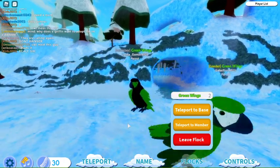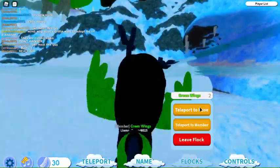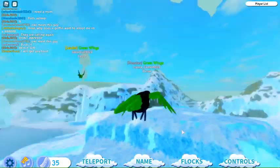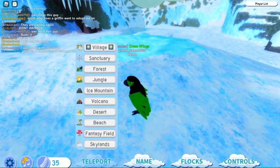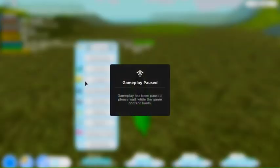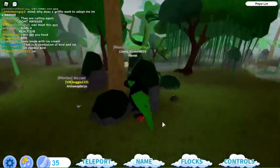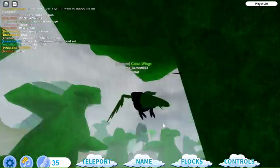Let's make a flock base. There's no flock base yet — should we put it in this ice land? I'm not sure. Let's press Teleport. There are a bunch of biomes like Sanctuary and Forest. I think I want it in the Jungle. Okay, we can do the Jungle! I'm in the jungle, still flying. Let me teleport to you. Teleport to member — okay, I see you!